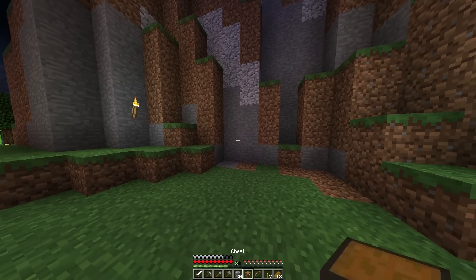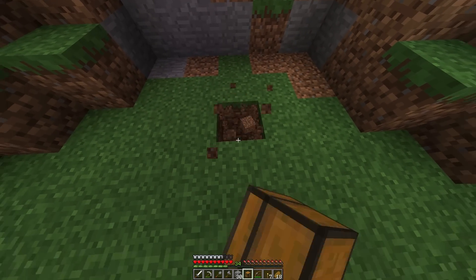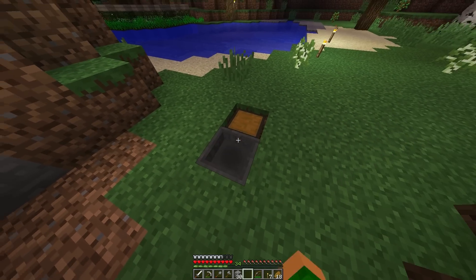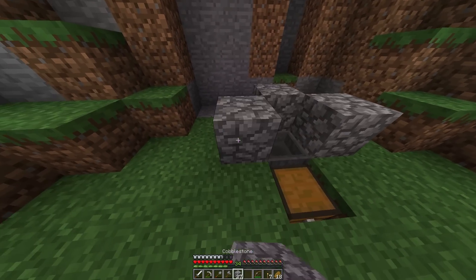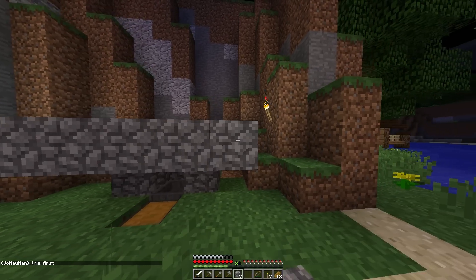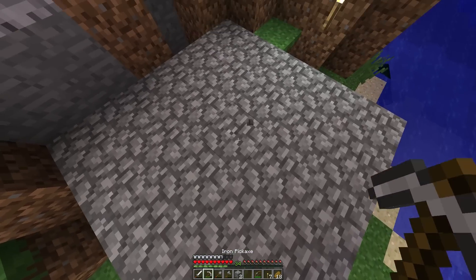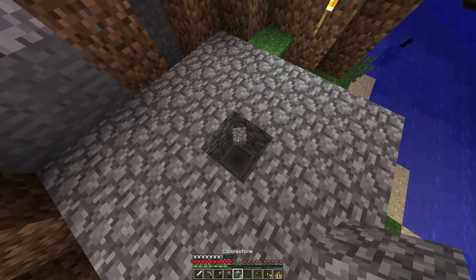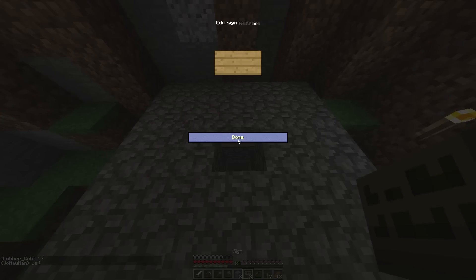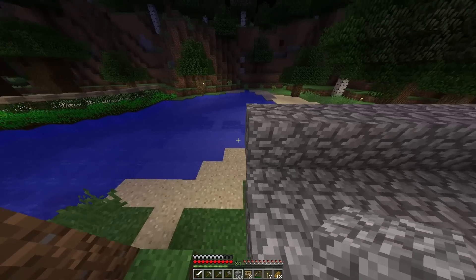Okay, so I haven't built one of these in a while, but basically what you want to do is get a 5x5 area. Center, dig down one — and then that one as well. Place a chest right there. You want a hopper going into the chest right there. Then you want to make a little bit up, and then on this layer you build the 5x5 area. The reason you go up is so that you can still access the chest. Get rid of the center one, and if you chuck stuff in, it will just go straight into the chest.